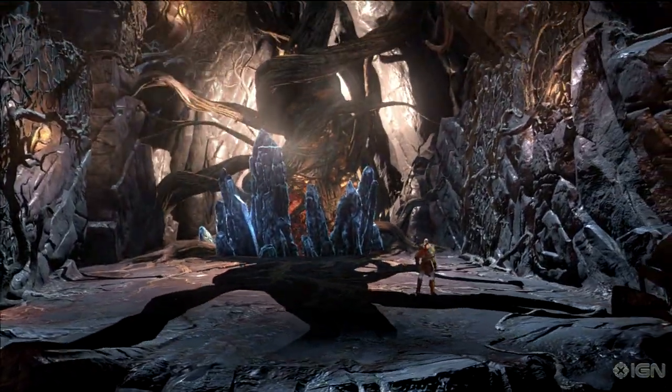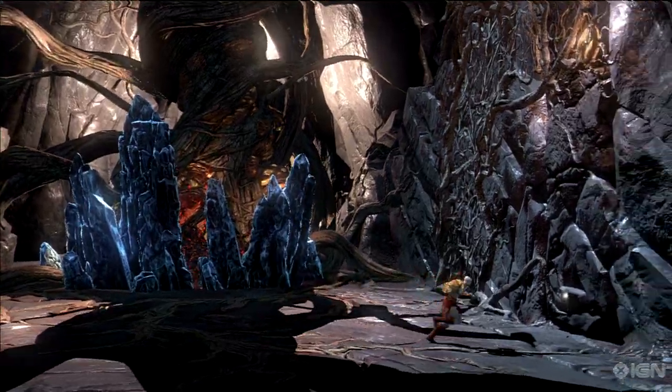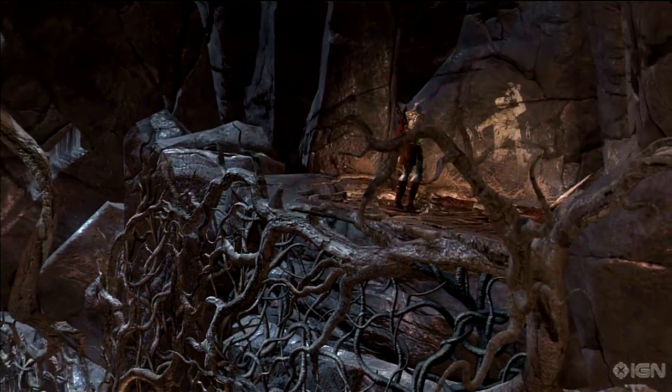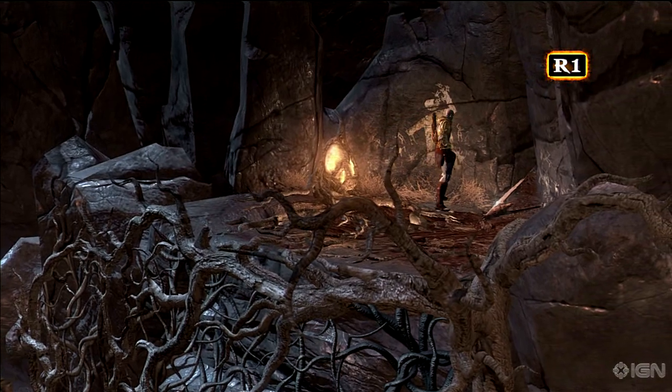The first one is found after gliding into Gaia's heart. Before you remove this chunk of wall on the right, climb the vines up and to the right. You'll get Zeus' eagle that grants infinite Rage of Sparta.